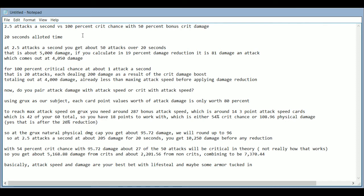You get about 1,168.88 total from your crit attacks and 2,201.56 from your non-crits, combining to about 7,370.44 damage. So crit chance is also worse than adding attack damage alongside your attack speed. Attack damage and attack speed is better than attack speed and critical. It's important for beginners to understand that crit chance is not worth it where it stands. You're likely to also put lifesteal and armor in your build, so you won't always have exactly max attack speed or max physical damage.